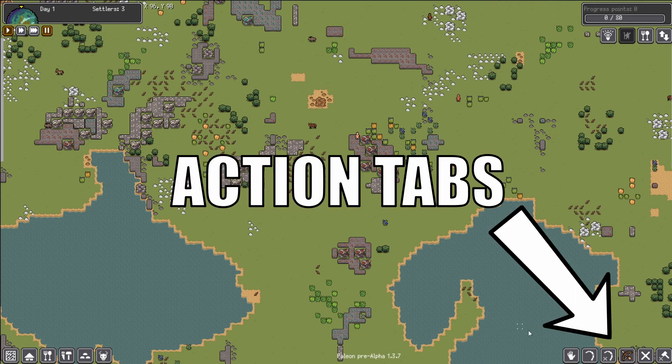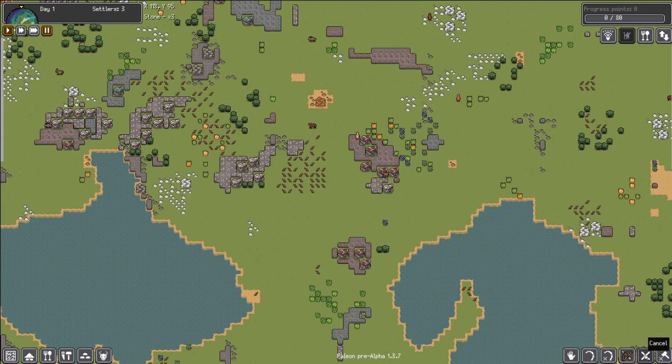In the lower right-hand corner are our action tabs. These are: gather, cut, cut completely, hunt, cancel, and destruct.